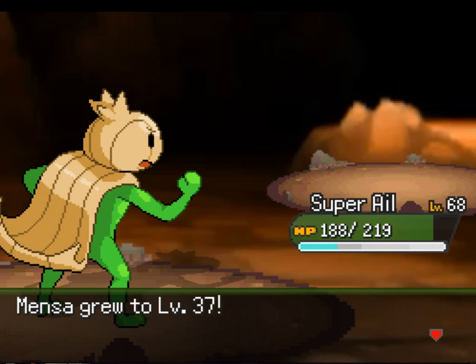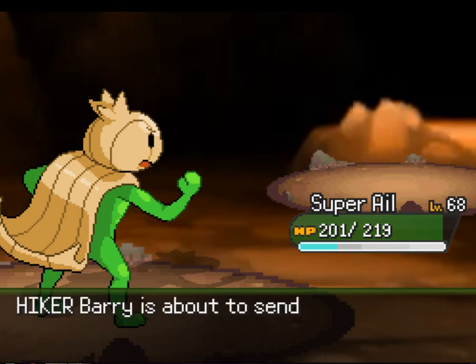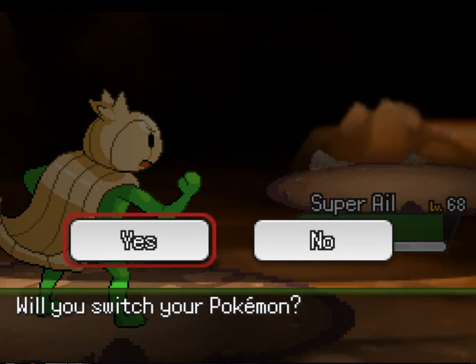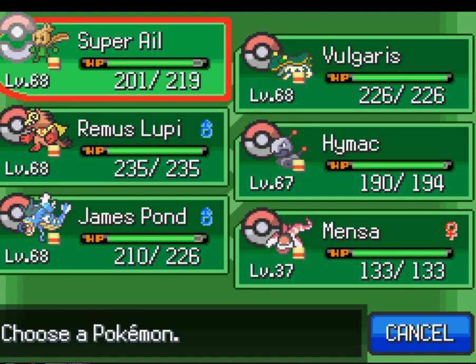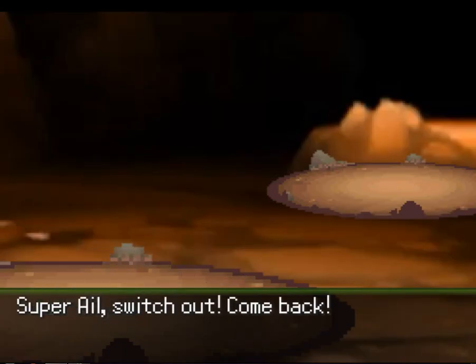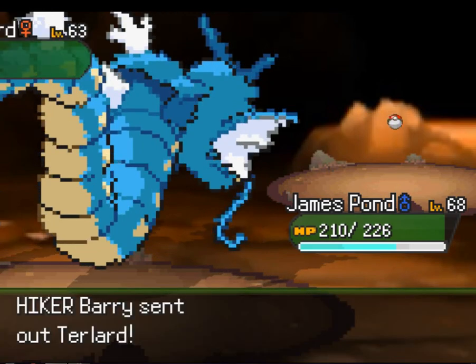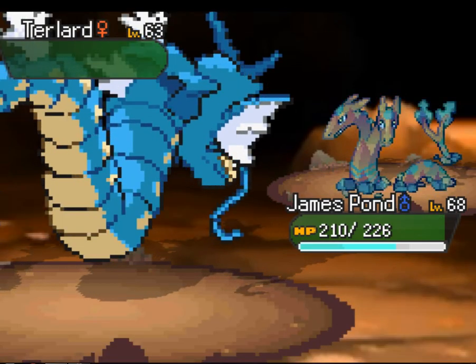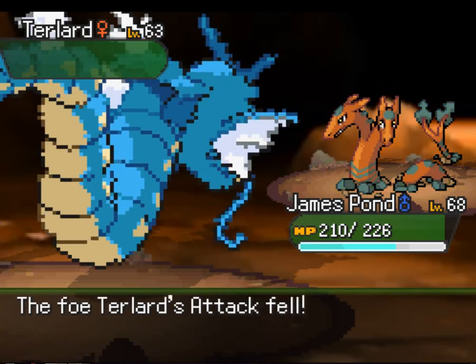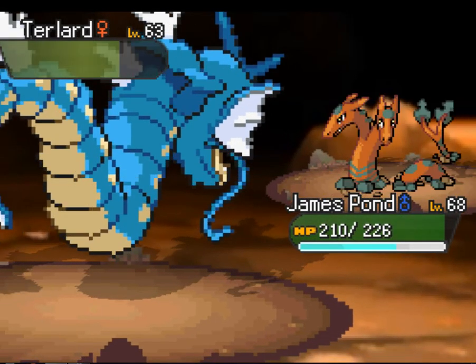You go down. What else do we have? A Turlard — that's a dragon. It's gonna have to be Pondy. I need more diversity but I ain't got it. I think the Elite Four is gonna be pretty tough for me. I gotta get there first, of course.